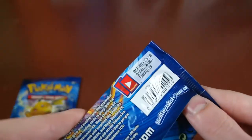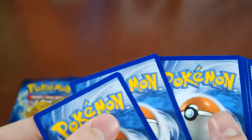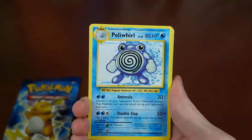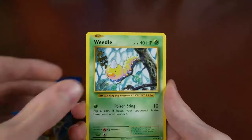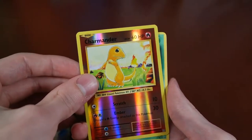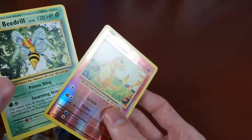Hopefully we can get something cool out of this Mega Charizard pack — always hoping for a neat pull. Code card, 1, 2, 3 to the front. We have Full Heal, Poli Whirl, Pokedex, Ghastly, Poli Wag, Voltorb, Weedle, Rattata. Our Reverse is a Charmander — that is very nice. And we have a Beedrill Rare. Not a bad pack. I hear that Beedrill's gonna be playable, but the Reverse Charmander is very cool.